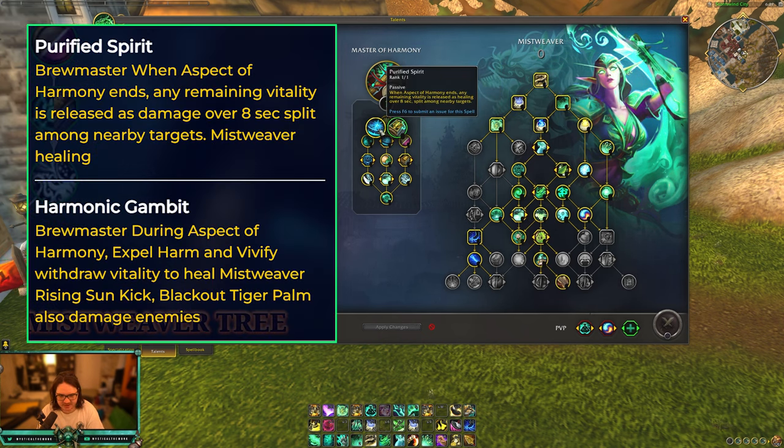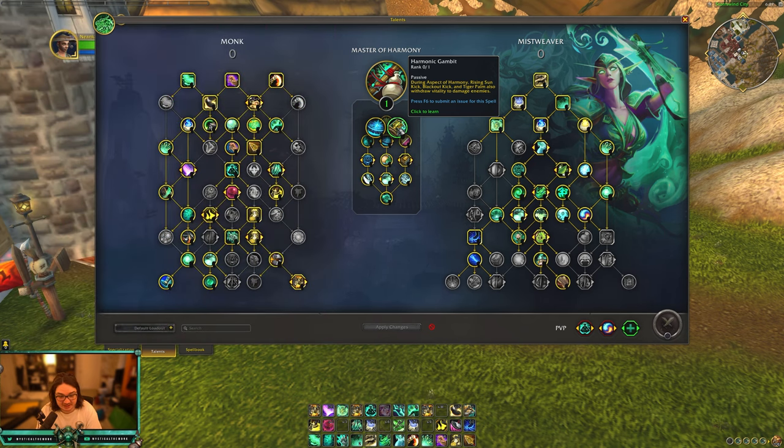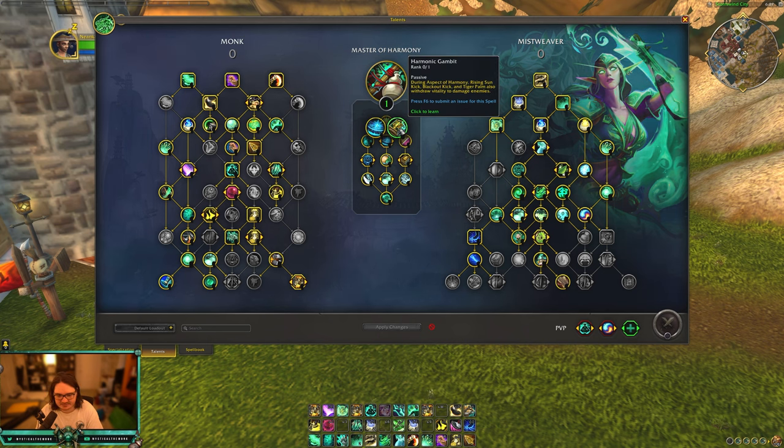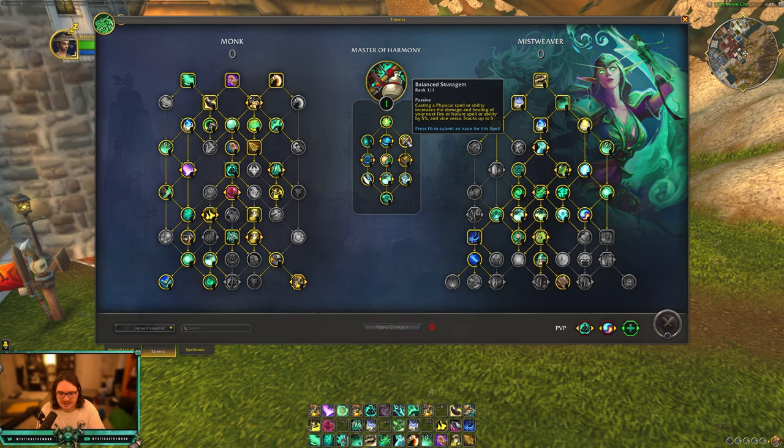So we have a choice node in the middle. You get Purified Spirit — when Aspect of Harmony ends, any remaining vitality is released as healing over eight seconds split among nearby targets. That's the one I was talking about before. In raiding it's maybe not that good. The other option: during Aspect of Harmony, rising sun kick, blackout kick, and tiger palm also deal damage to enemies. This is probably your go-to for PVE — it's just good damage. For PVP, since most of the time in twos and threes there aren't a lot of people to split extra healing, purified spirit can be nice there.